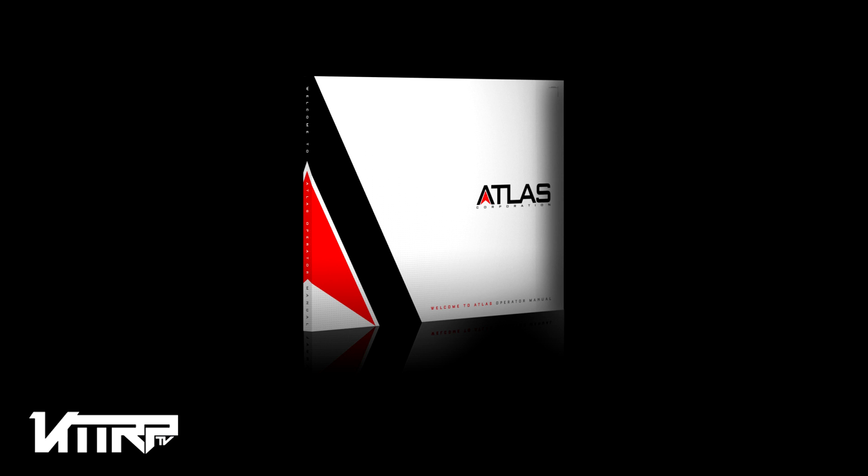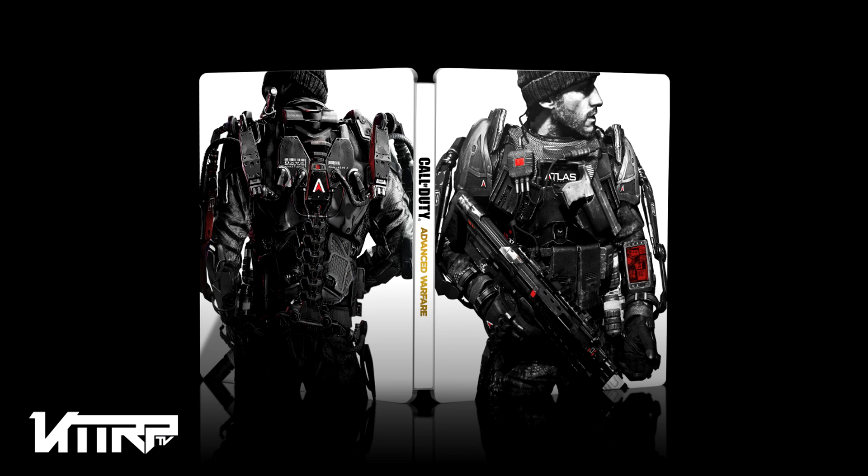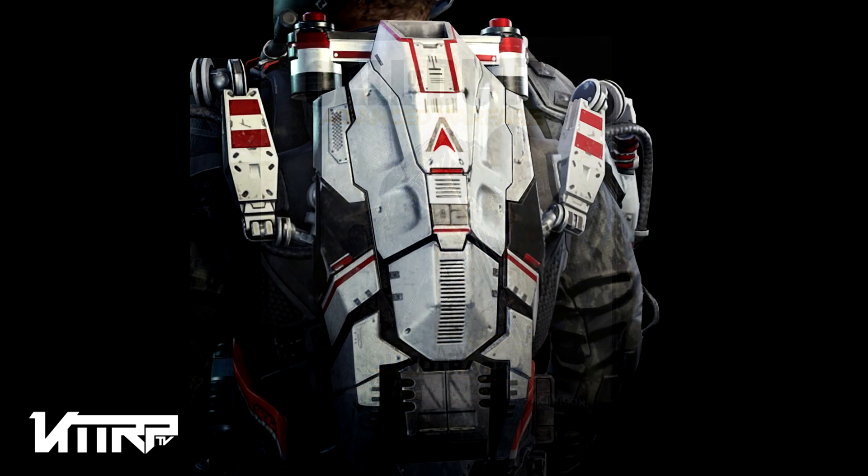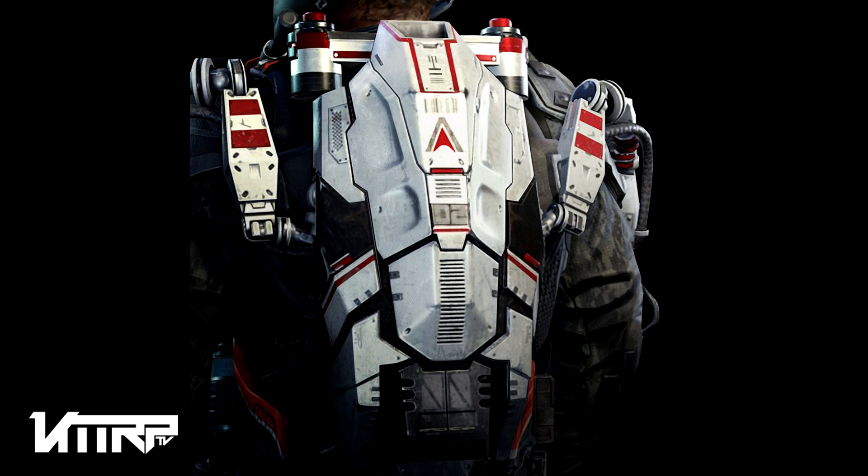Next is the Atlas Pro Edition — note the key name difference from the Atlas Limited Edition. This one costs $119.99, effectively $120. With this pack you get the Call of Duty: Advanced Warfare season pass with four DLC map packs, the Atlas Gorge bonus multiplayer map, all the digital content we listed before — the two weapons, exoskeleton, helmet — the 'Welcome to Atlas' soldier manual, the collectible steelbook steel case, and the game soundtrack as well.